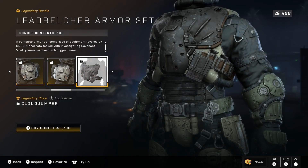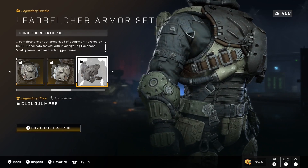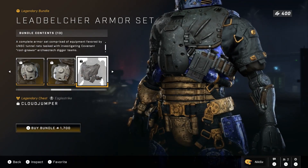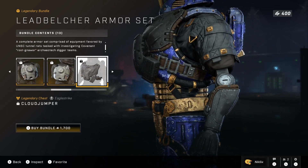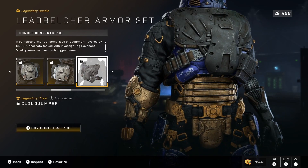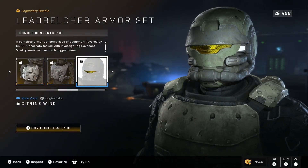We have shoulder pads and I actually do like these — I think they are pretty cool. I like the knife on them; both shoulder pads have knives, so technically with this entire set you get four knives, which is kind of cool. Then we have a chest piece called Cloud Jumper — doesn't look that bad. Let me try it on my current Spartan. Yeah, it doesn't look terrible. I don't even have any chest pieces for this core yet — I just gotta grind the event.